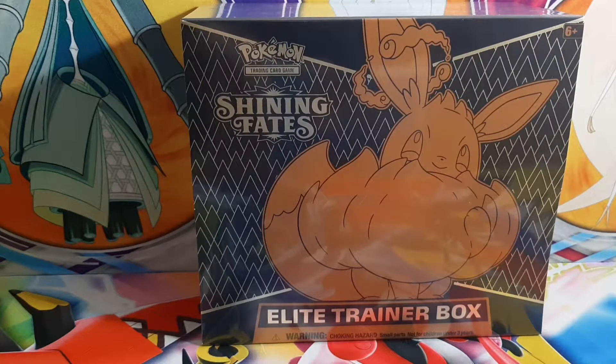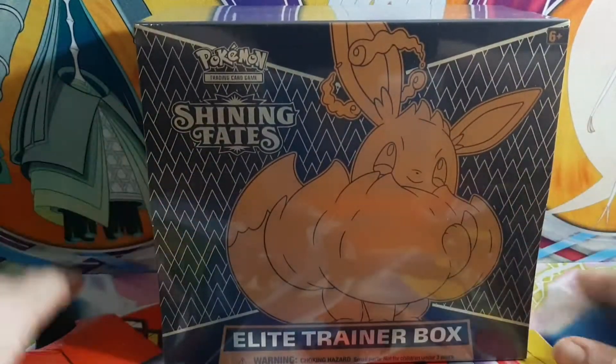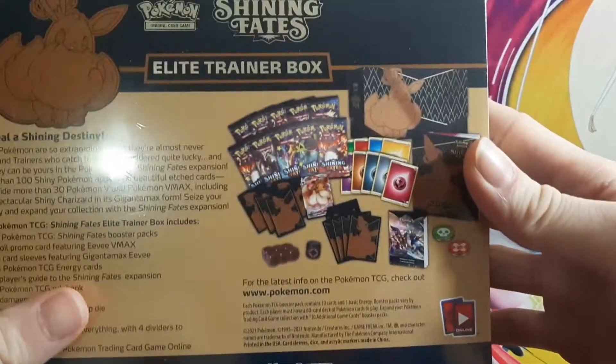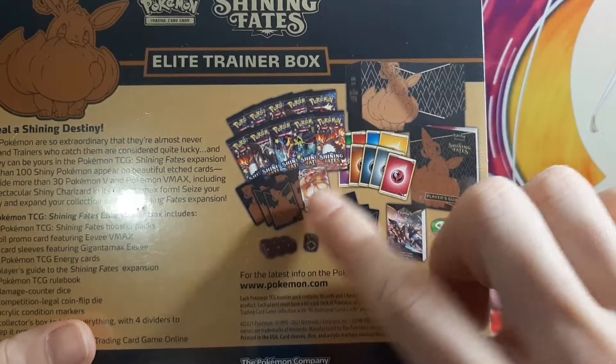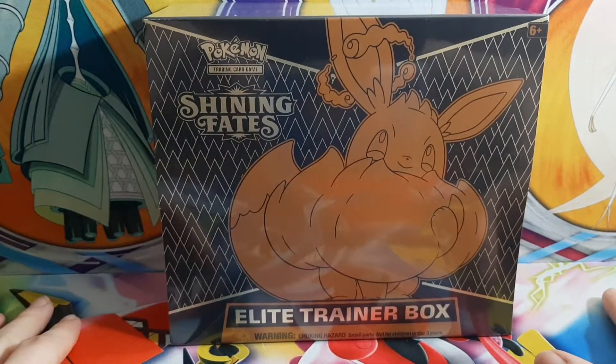Alright, what's going on guys, welcome back to another video, hope you guys are all doing well. Today I got an elite trainer box for Shining Fates — I know I'm a bit late but you know, better late than never. You get the usual inside: ten packs and of course a promo. Hopefully we get Charizard, but one can only dream.